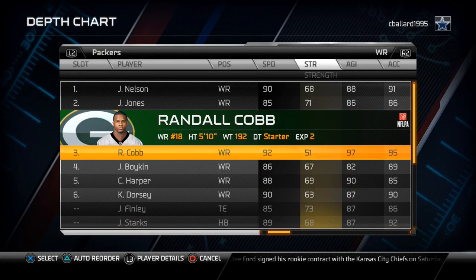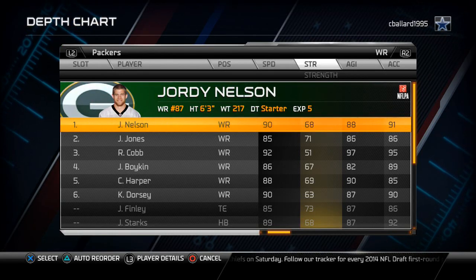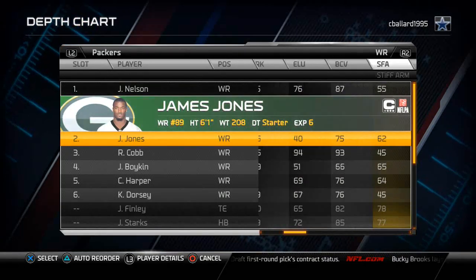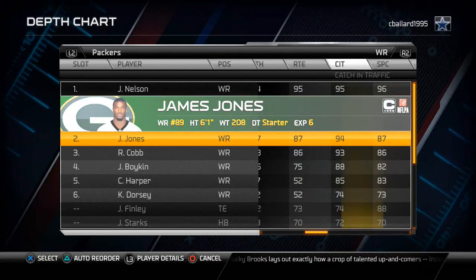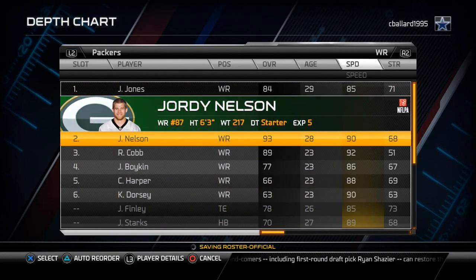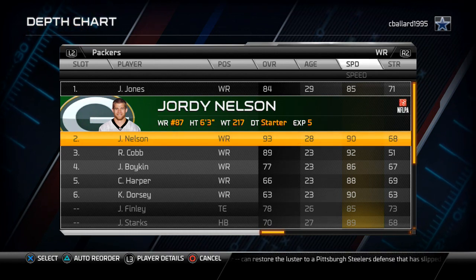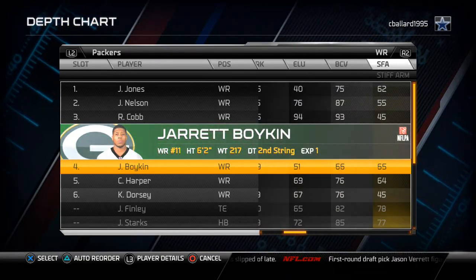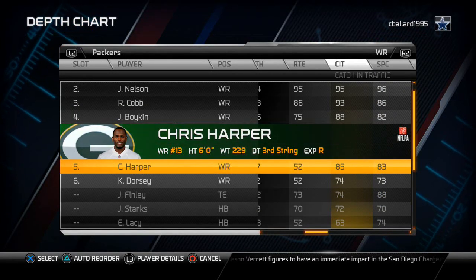Randall Cobb is more of a slot swing guy. For my offense running Arizona's playbook, I like to have my big play possession receiver at the number one spot because he is going to be running those underneath routes and user catch routes. A guy like James Jones is really good for this role. Another reason I put James Jones at number one is so that I can still have that 90 speed at the number two receiver. If I ever see a cover zero, I am going to audible to that play from shotgun trips using the close concept, and the receiver over there should be Jordy Nelson. For my fourth receiver, I like a guy with good catch in traffic and spec catch, and Boykin does both of those. Chris Harper is also really good at that.